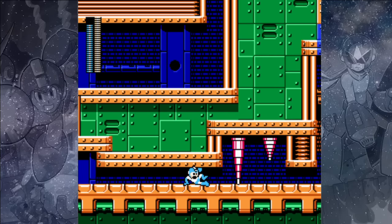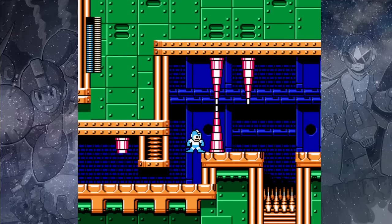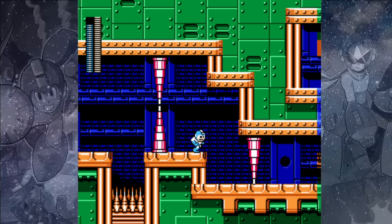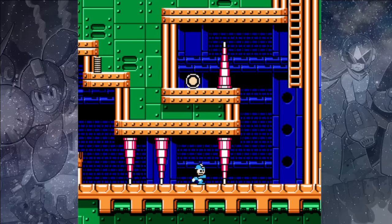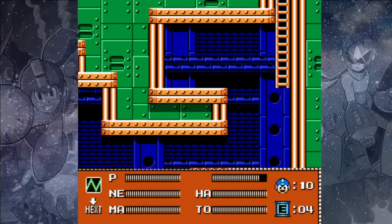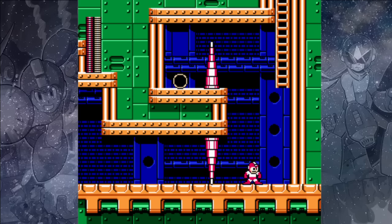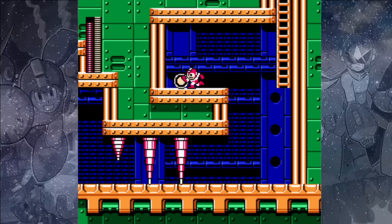Slide under this overhang, but be careful of the needle presses on the other side. You'll want to jump up on the edge of these platforms to avoid the needle presses again — you should just be able to walk under these ones. On the other side, you can use your Rush Coil if you simply must get that health up there, but you'll want to jump to the corner of the platform so you don't hit that needle press.